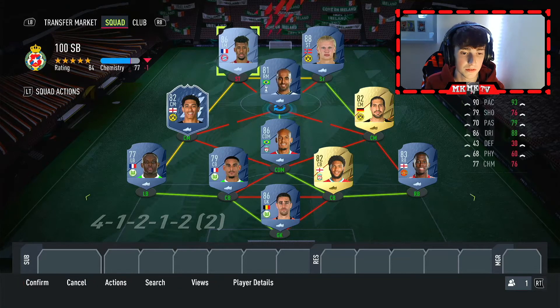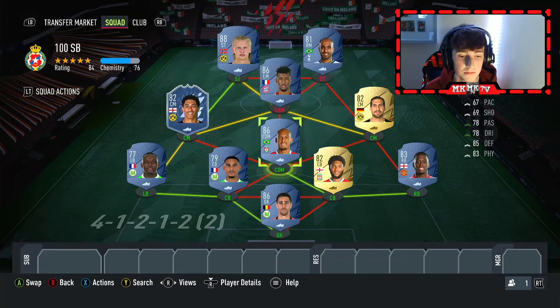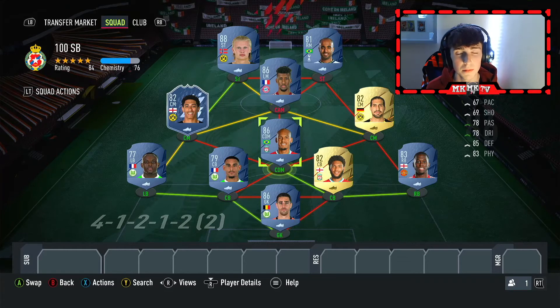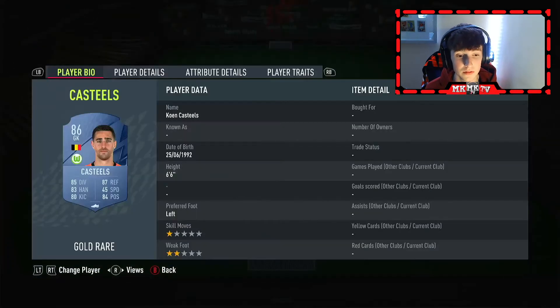Gabriel Jesus as a sub for around 900 coins would be absolutely brilliant. I would actually put Lucas Moura up top in this formation rather than Haaland, with better passing from Kingsley Coman. Now I'm going to get into stats for the players.